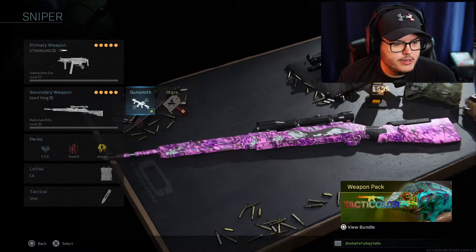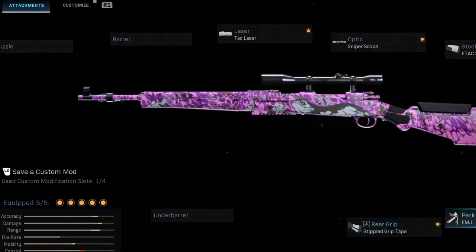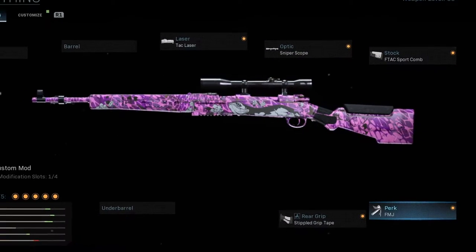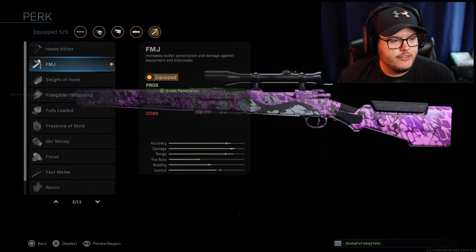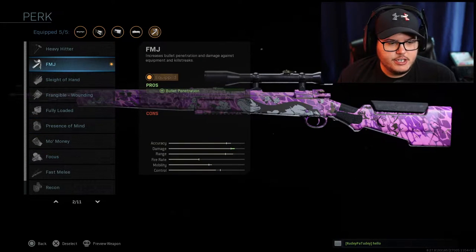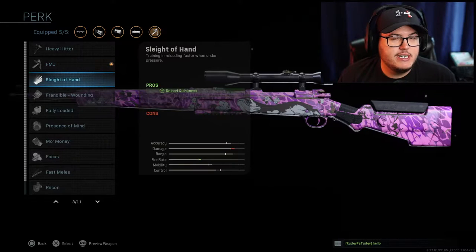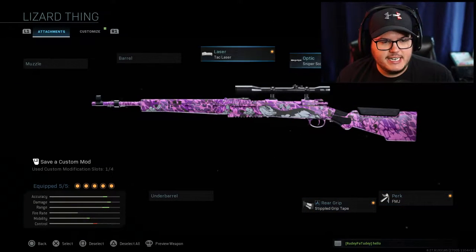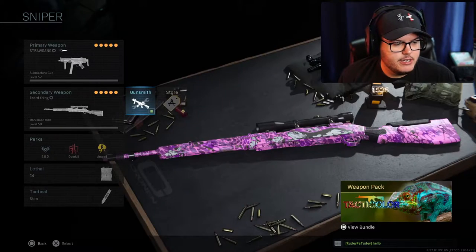For the marksman rifle, I believe this is the best setup. The only thing I'd potentially change is if you're running this for Hardpoint — you could swap FMJ for Sleight of Hand or Focus. But someone on stream was telling me to run FMJ, and I thought about it: if I'm playing Search and Destroy, you don't really need Sleight of Hand, so that's what I mainly run this for.